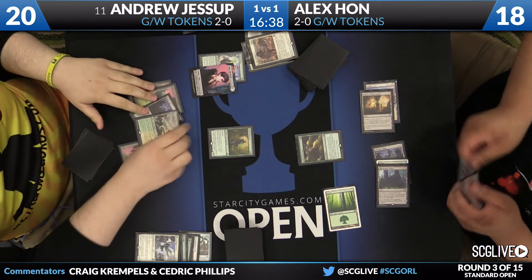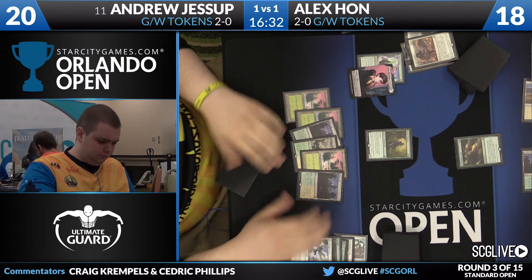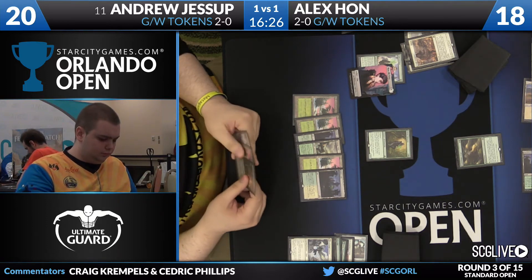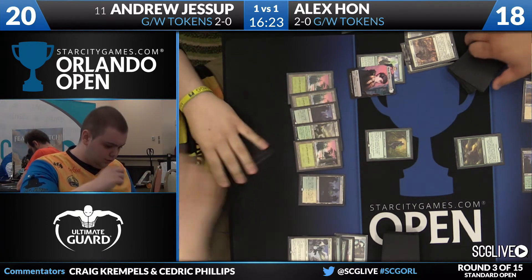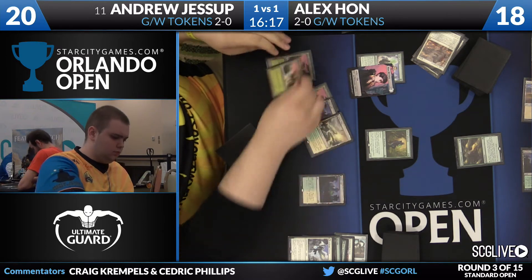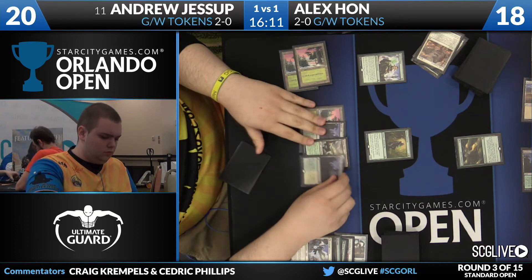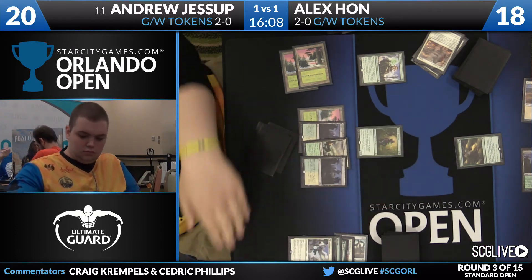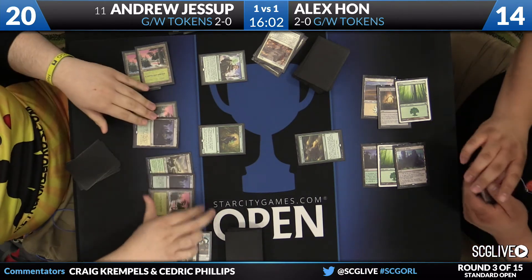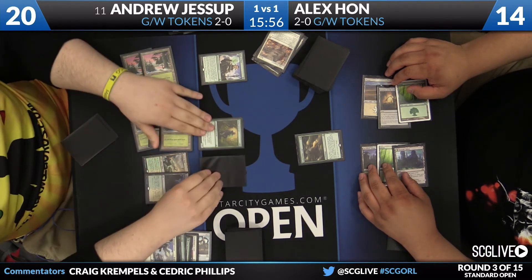It's funny because the Oath of Nissas are usually insurance, but against Tragic Arrogance they're actually a liability. So that was one of those spots where Tragic Arrogance was maybe a C or better — getting the Leap off the board is just so big. Here comes Advocate for four, and he still has plenty of life total. We know he has the Hangerback Walker in hand, so he can activate that Evolutionary Leap a bunch of times, assuming he's got the time to work with. Den Protector face down, pass the turn back.